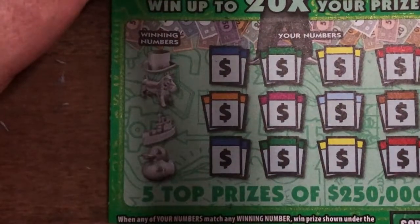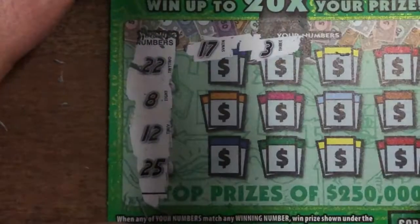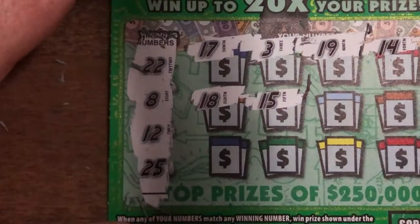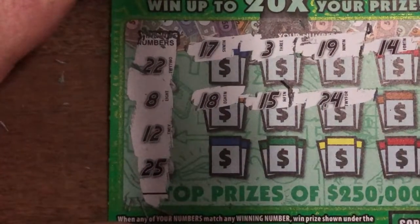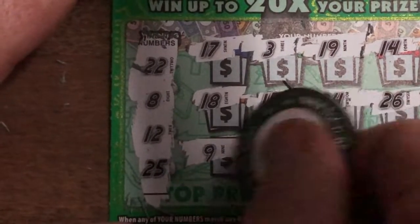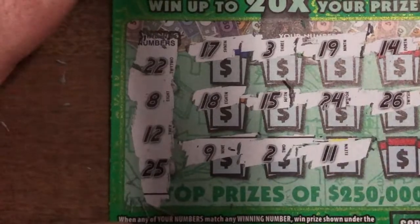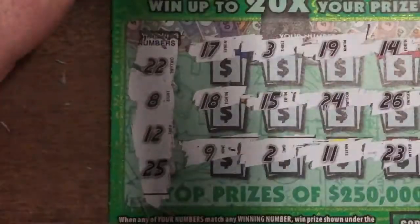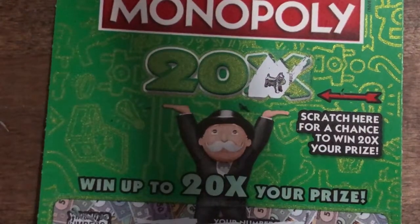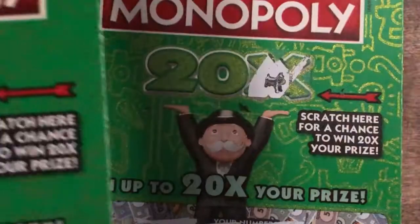Last ticket here, let's see what we do. We've got 22, 8, 12, and 25 to find. We got 17, 3, 19, 14, 18, 15, 24, 26, 9, 2, 11, and 23. So we didn't get anything there, but that's all right because again we got to play for free.